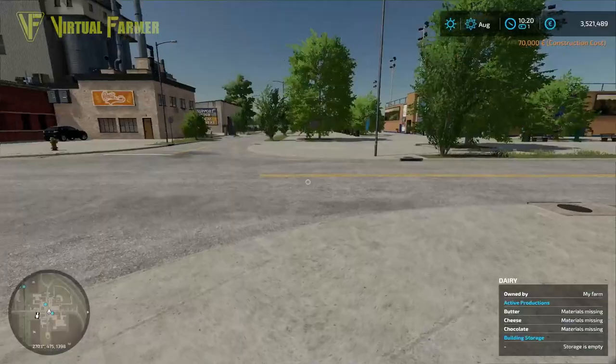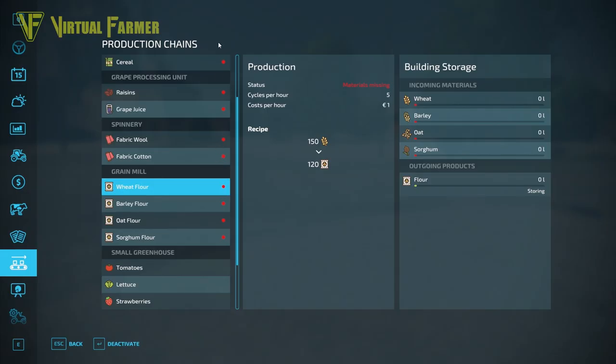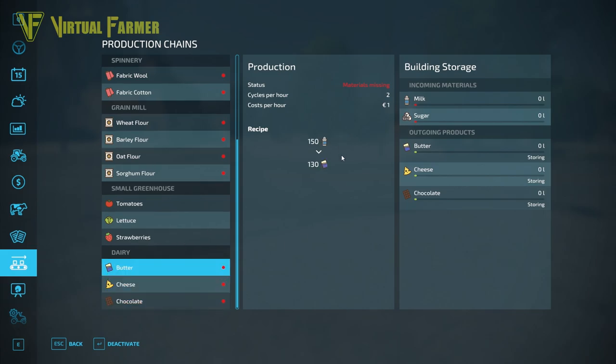If you go back into the production chains screen, you can see that the dairy has now been added to your list. On this screen you will see the various things you can produce. In the case of the dairy that's butter, cheese, and chocolate. You can see what is required to input and what will be output.